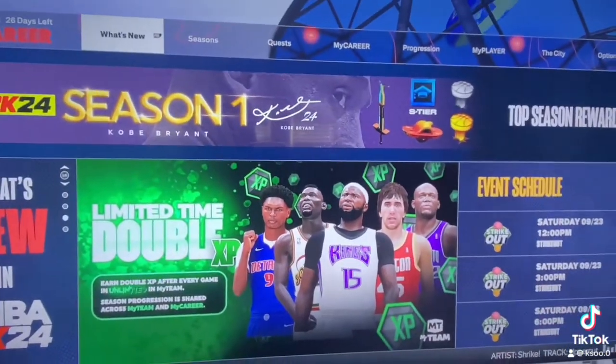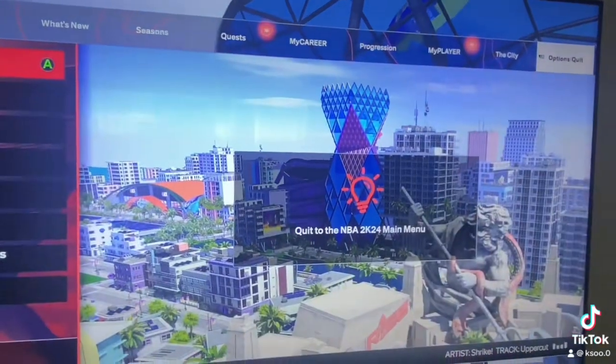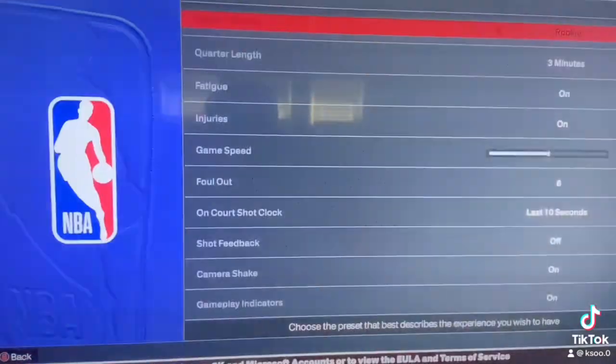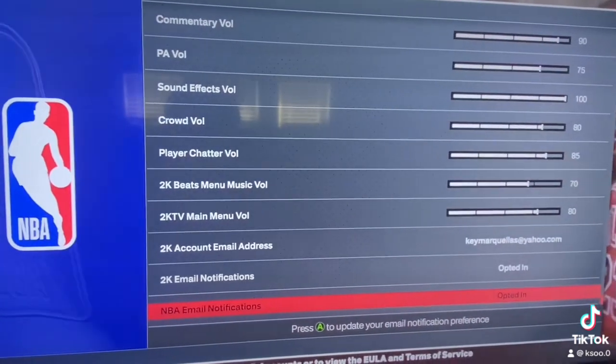How to enable cross play. What I did was — you're gonna want to quit out of MyCareer. Once you quit out of MyCareer, go all the way down to Features. I'm gonna show you Features — you don't want to go to Settings. Go all the way down and you should see Cross Platform, or Cross Play.